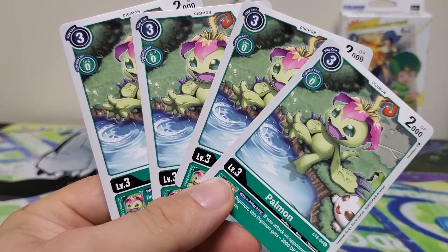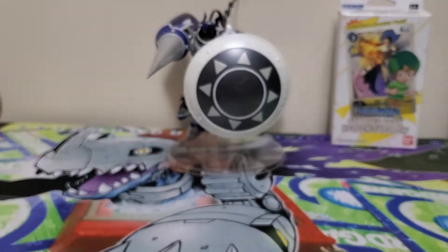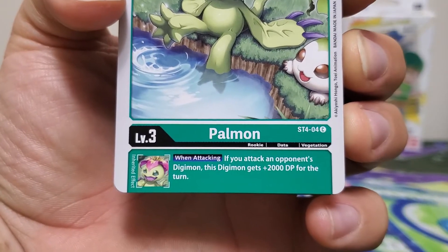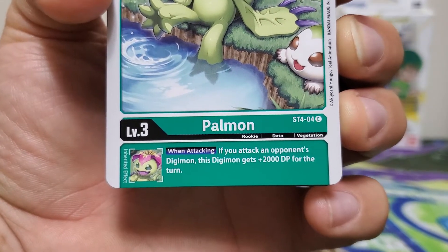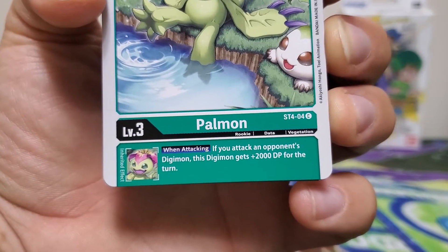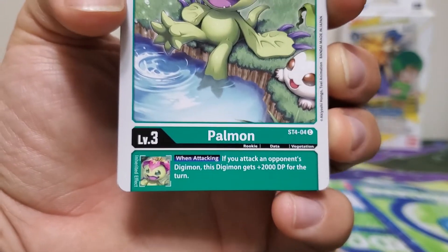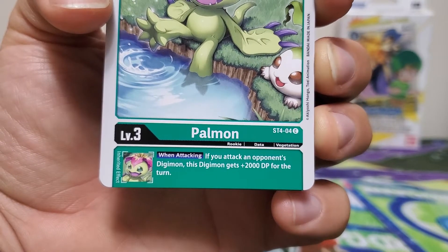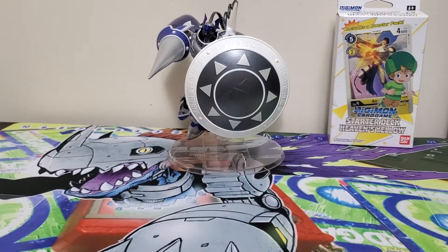Next up we have four copies of Palomon — three play cost, zero Digivolution cost, 2000 DP — and it has the inheritable effect that if you attack an opponent's Digimon, this Digimon gets plus 2000 DP for the turn. That's another good effect, especially with the way I built my green deck. It's made to suspend opponent's Digimon and then attack into them, destroying them and leaving your opponent without much to play with.